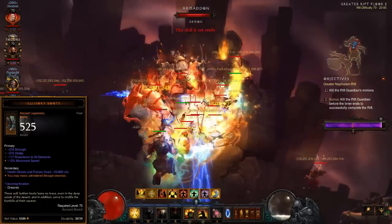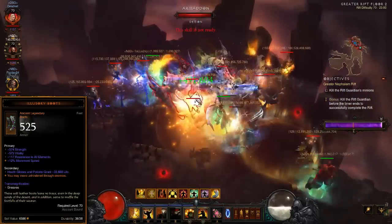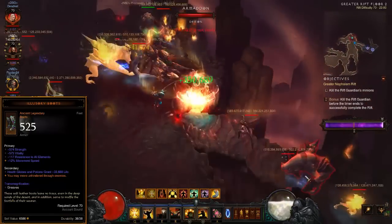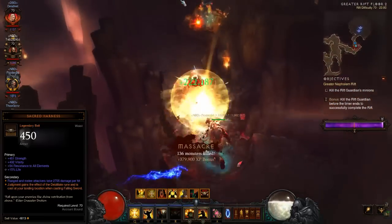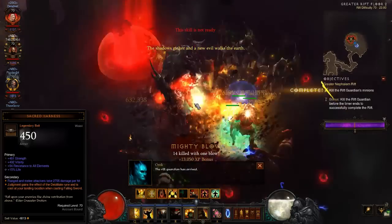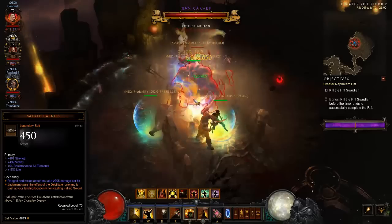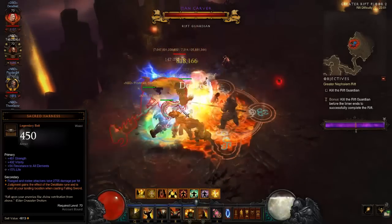The feet slot will be taken by Illusory Boots. Obtained through the completion of Act 2 Bounties, this legendary item allows you unparalleled freedom of movement. The ability to maneuver through enemies unhindered and ignore Waller affixes is crucial for Support Crusaders, where positioning to maximize procs is key. Support Crusaders incorporate the Season 4 exclusive Sacred Harness belt, which allows you two runes for the price of a single skill slot, providing the damage mitigation of Debilitate for free. This belt also allows you to improve damage through Resolve. For non-seasonal characters, the cooldown reduction staple Vigilante Belt or the toughness powerhouse String of Ears make for decent replacements.